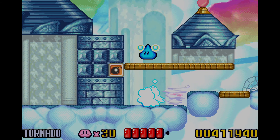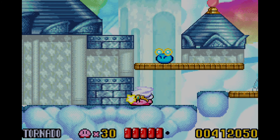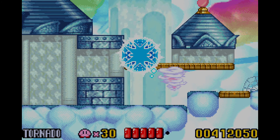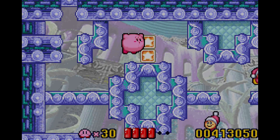Freaking Poppy Bros Juniors kind of in my path. Make me safe — yeah, there we go. If you just use tornado, then you're chilling, because tornado has invincibility. And I don't have invincibility anymore.